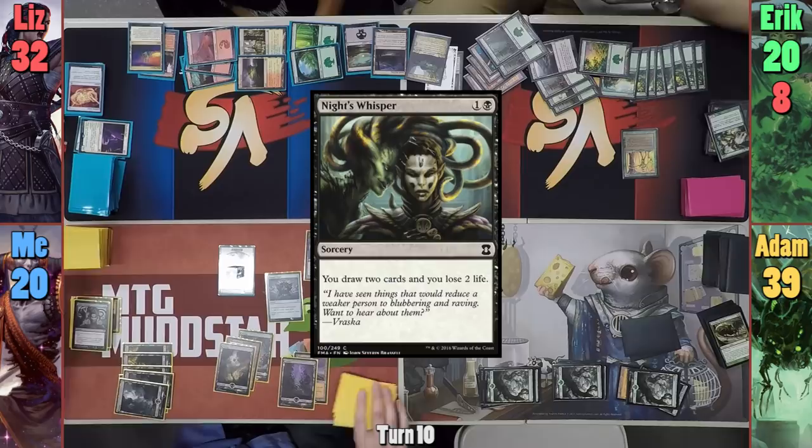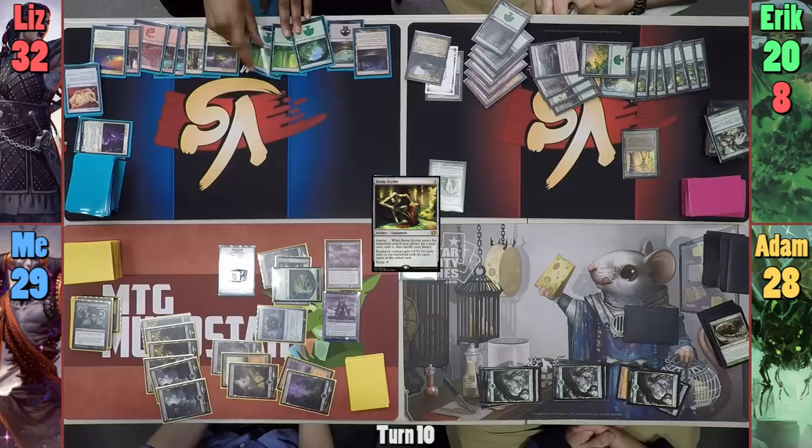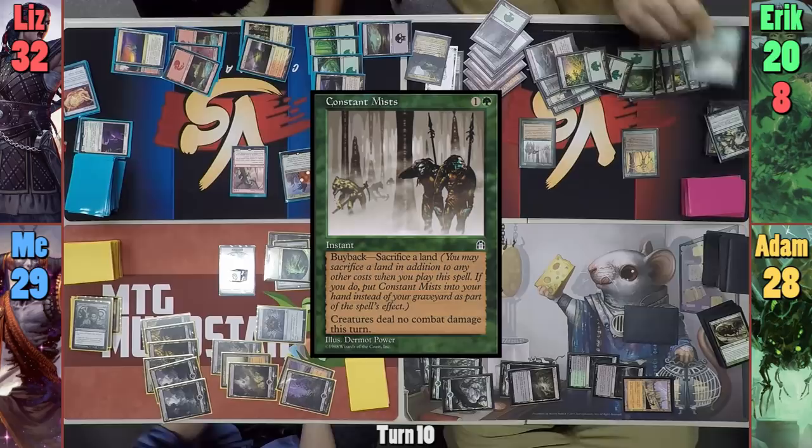I play a Swamp for my turn and cast Whip of Erebos. I then cast Night's Whisper to lose two and draw two, before casting Stratadon, exiling a Swamp from my library. I gear up one of my Swamps with the Scythe and swing at Adam for 11, gaining 11 as well. Liz plays a Forest for her turn and casts a Hellkite Tyrant, then recasts Saskia using her Opal Palace — Saskia comes into play with two counters. She names Eric this time and swings Saskia at him.